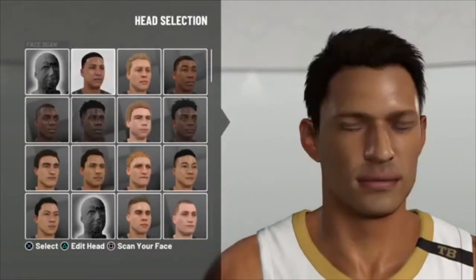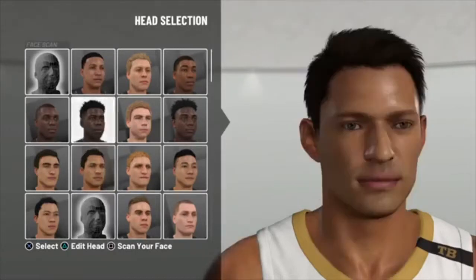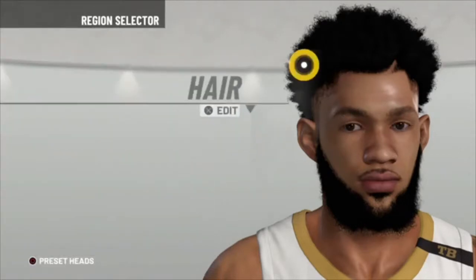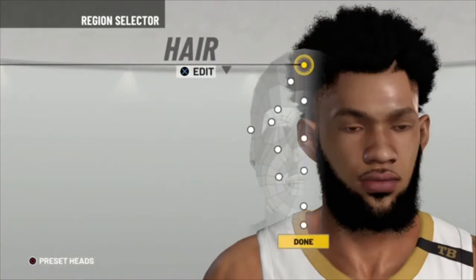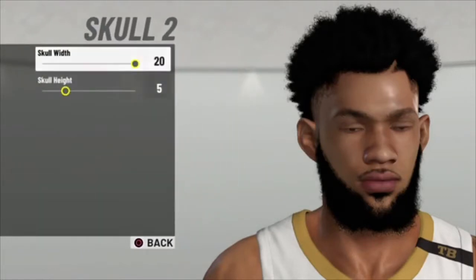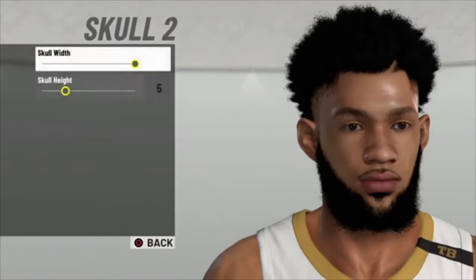So you gotta go to the first one and just go down by four. Then skull — do 20, go to 25.